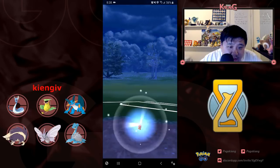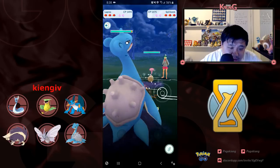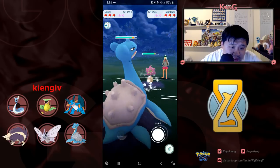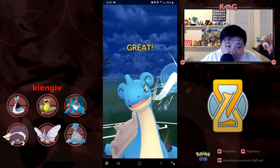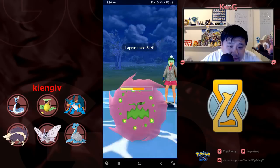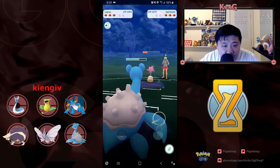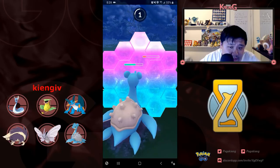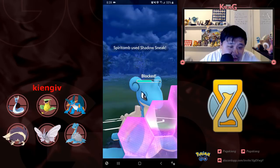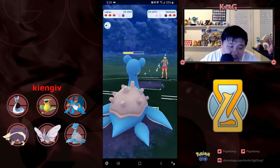I end up leading Lapras. He ends up leading Spiritomb, which is a very interesting pick — especially in the Sableye band with no Fairies as well. Ghosts are not that popular right now. I end up shielding — this thing is going to be a Shadow Ball — he ends up hitting with Shadow Sneak. And then I end up taking it out.